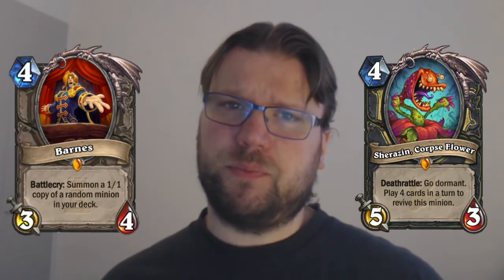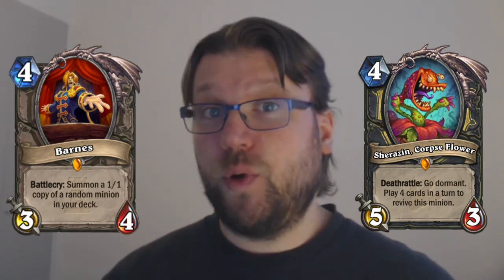And of these options, Sherazin is looking quite attractive. It's interesting to see whether Violet Teacher is going to make any sort of comeback — while the Teacher has been pretty good against aggro traditionally, making it a relatively strong 4-drop, it just hasn't found much room, contested by the Tomb Pillager. But now there might be more room in the 4-drop slot.